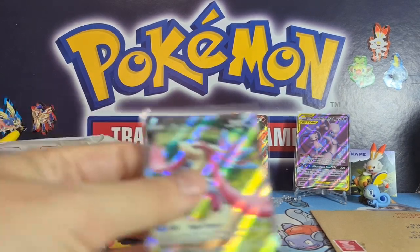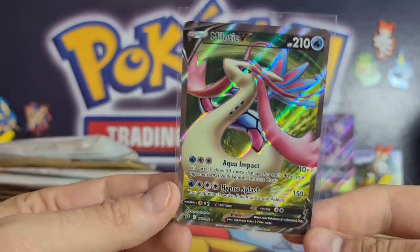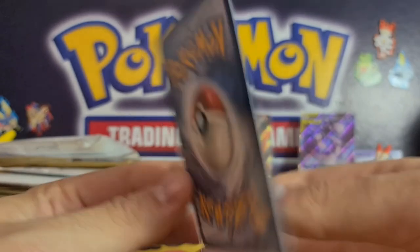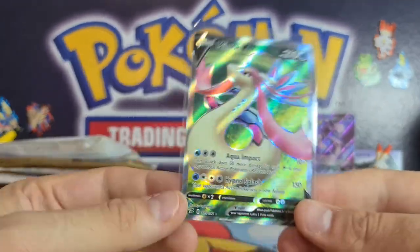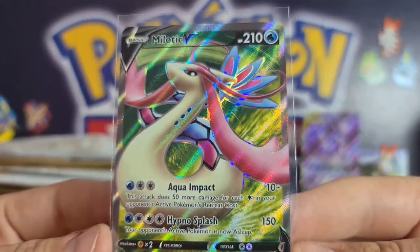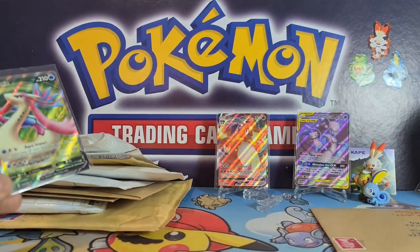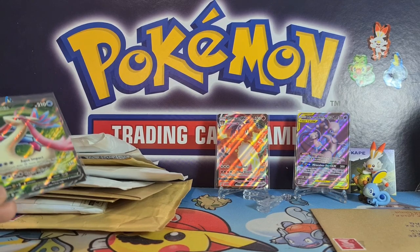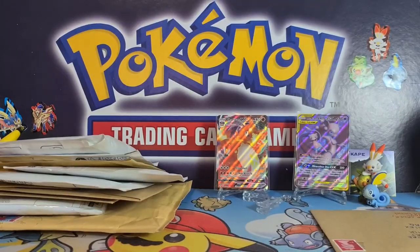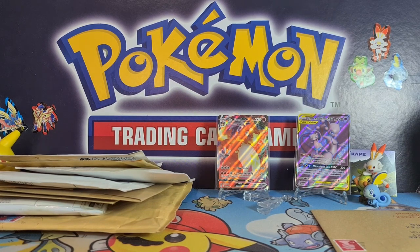We've also got another lovely Milotic V. These have jumped up to about £15, unfortunately the centering isn't amazing on this one. Milotic's not in my top 20 but it has quite a few fans — it's a popular Pokémon and its artwork is beautiful. I love that you can see the green background and strong red-on-green contrast. It's a really nice card. I think my favorite full art so far has to be the full art Dragapult, or maybe the Sableye.